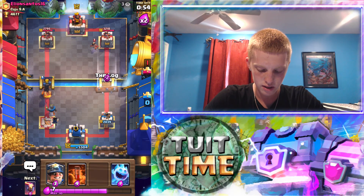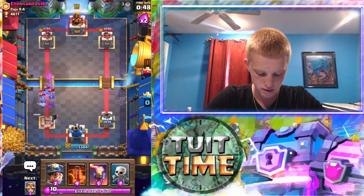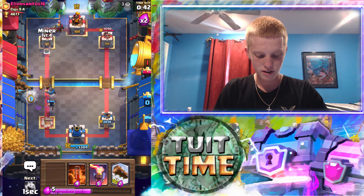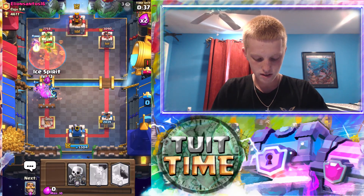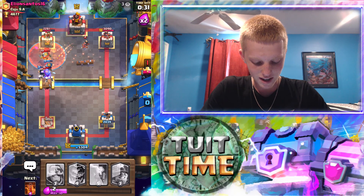We're going to log this. We're going to throw an ice spirit in here. Hopefully this doesn't die — we need to get elixir really badly. We have two electro wizards. There goes our miner, there goes our poison, there goes our ice spirit. We are just dropping everything right now and everything has died.